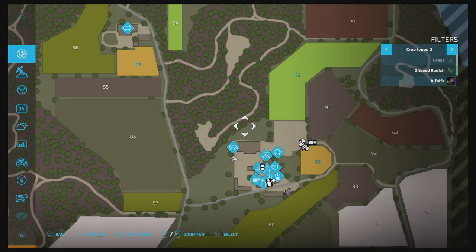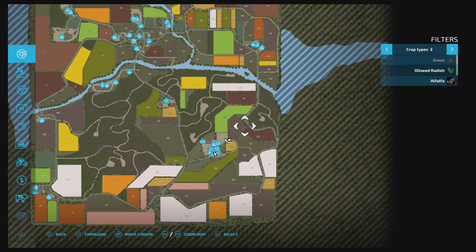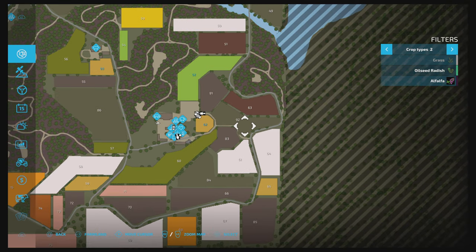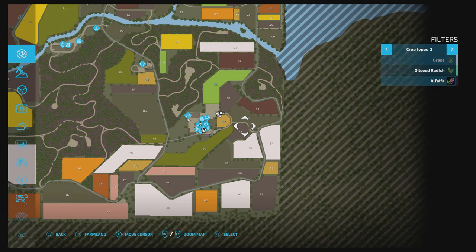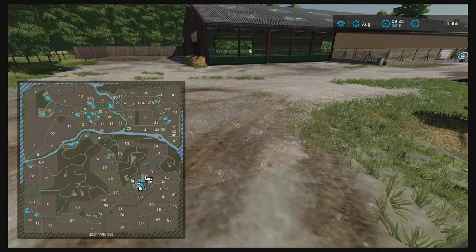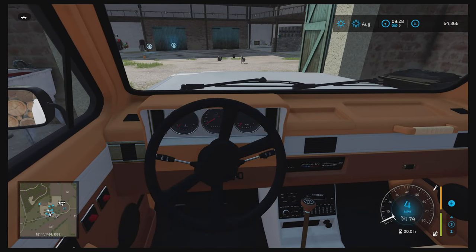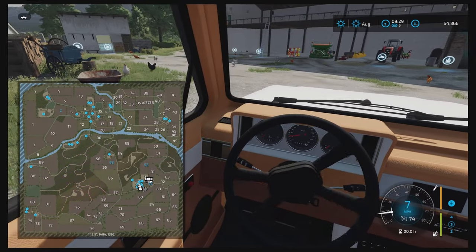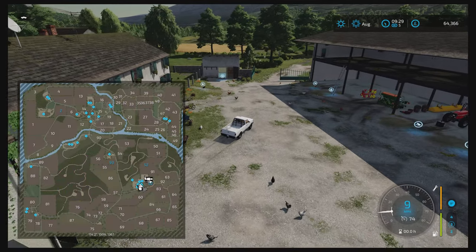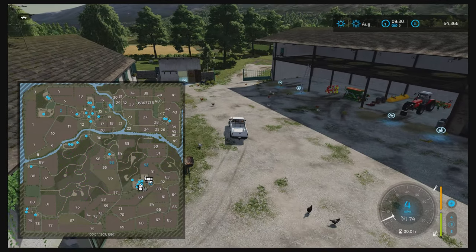Here's the full map view. I believe you start with somewhere between 92 and 95 pieces of land including meadows. I also forgot to mention you get alfalfa as one of the things you can grow here. We are currently near field 60, which is where the farm is based.